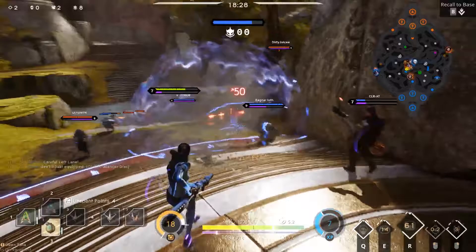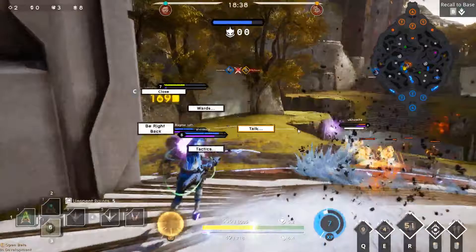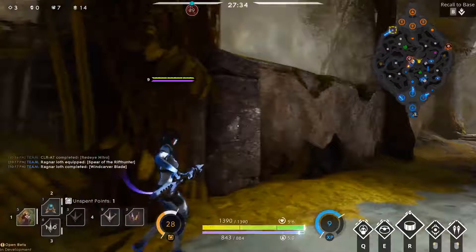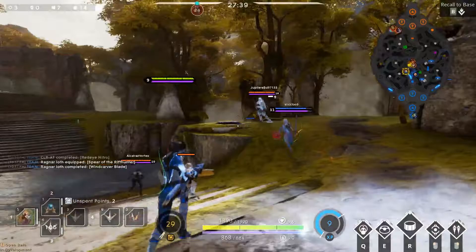Here we are running mid lane again, being chased by Countess and Gideon — they're being rascals, trying to poke at me. I like to try and hold onto my Stasis Bomb because I know it can prove very useful. I see that Countess is going in on our Twin Blast — unfortunately he's so weak there's nothing I can do about it. Narbash and Gideon try to ult us simultaneously, and my stun bomb actually hits them both and knocks them both out of it — which is awesome — allowing my team to get the kill on both Narbash and Gideon. A nice little twofer.